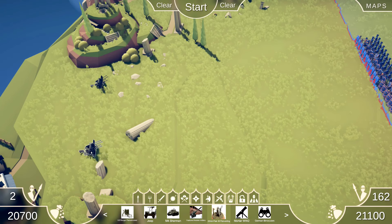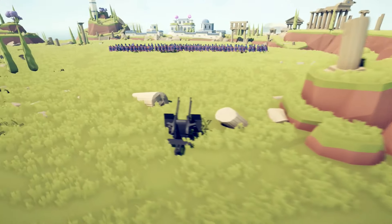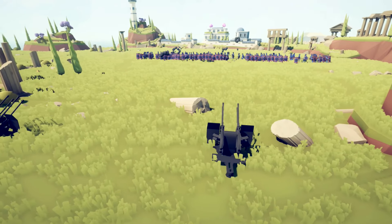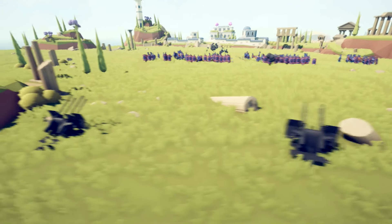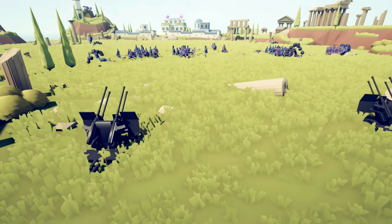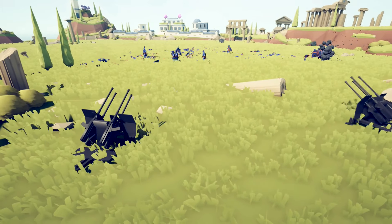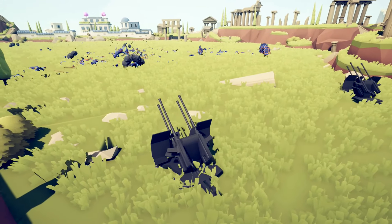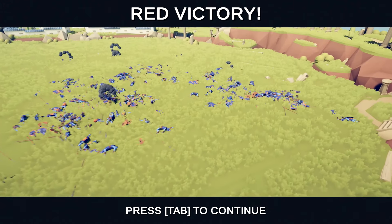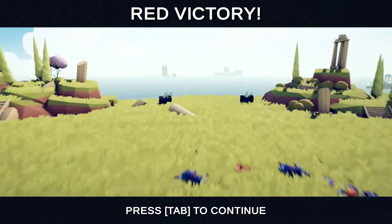All right, this is the last one. It's a flak cannon - look at it! It's like anti-aircraft artillery, isn't it? You just aim it in the general direction of the enemy and boom - get them. Oh the massacre! Oh blue team, I'm so sorry. This is bad - oof!